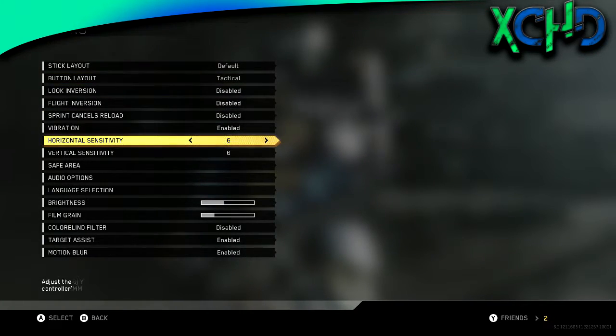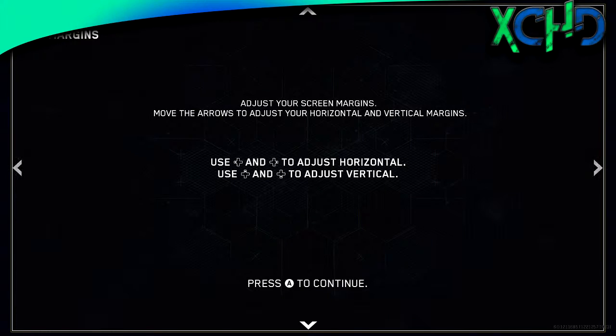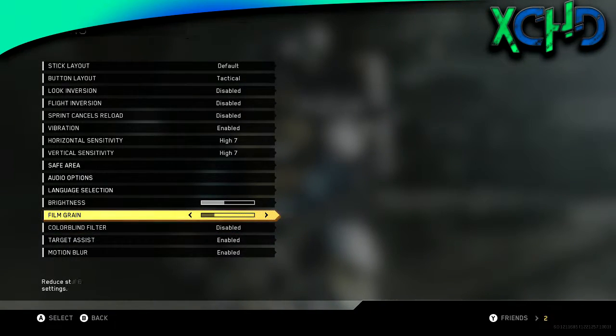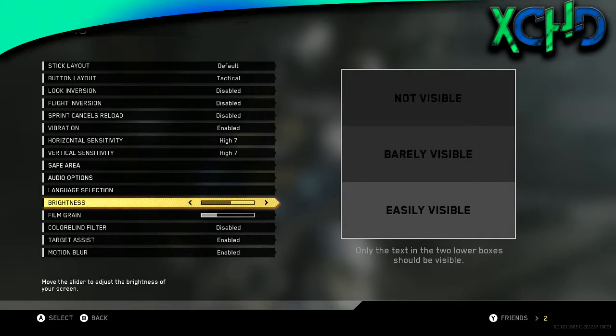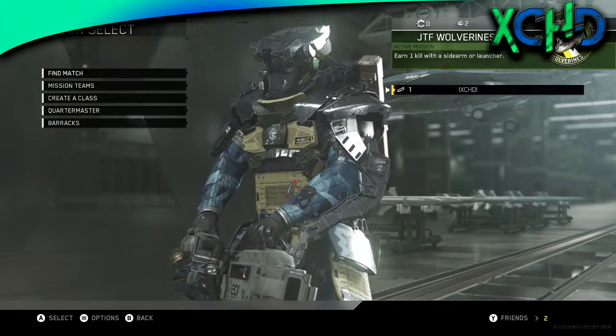I'm on tactical button layout. I'm going to change that to seven. Surface area — let's bump that to the sides just a tad. Film grain — I don't really know what that does so I'm just going to leave that. Brightness — I'm just going to brighten it up just a little bit, make it half.